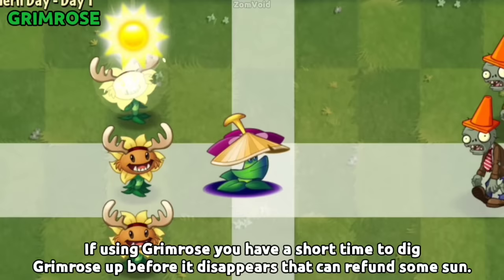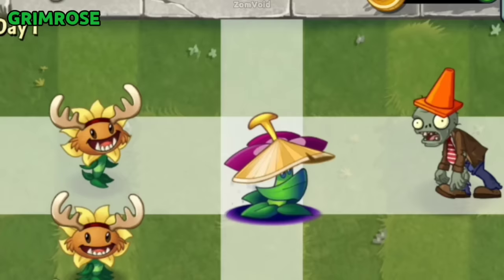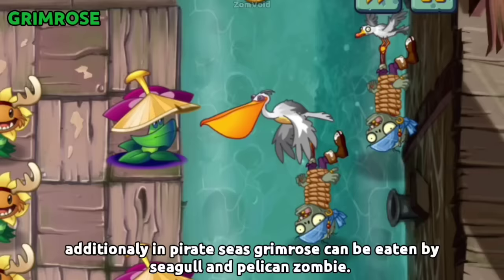If using Grimrose, you have a short time to dig it up before it disappears, which can refund some sun. Additionally, in Pirate Seas, Grimrose can be eaten by Seagull and Pelican Zombies.